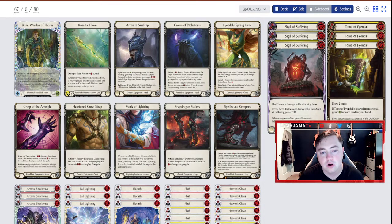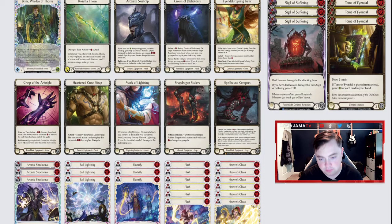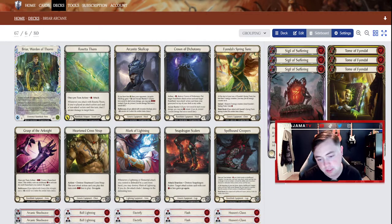For Briar, Heart and Cross Strap is another good option. Findle Spring Tunic is good for those long games where you just need that extra resource. For your arms, ideally you want Grasp of the Art Knight — this is a once-per-turn action where you create a runechant token, and the ability costs more the more runechants you have. This is really good to get that extra arcane damage in with attacks so your opponent can't just Arcane Barrier 1 and get rid of it. For your legs, ideally you want Spellbound Creepers — you put a bind counter on them and may play your next non-attack action as though it were an instant.